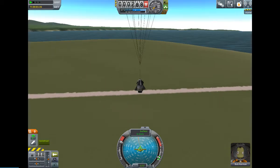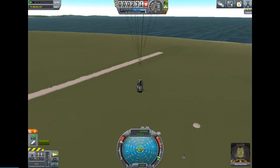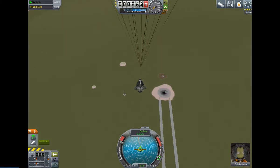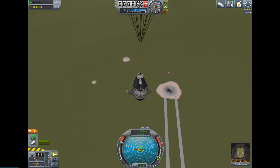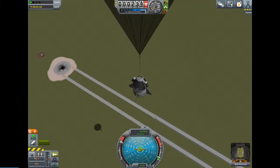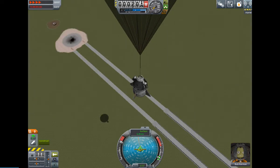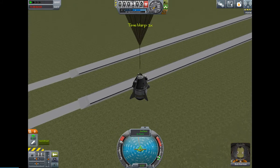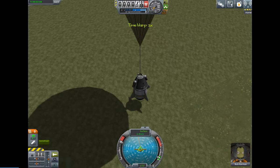If you ever get stuck like that, just remember C and V — that's all you need to remember. What is that over there, supposed to be like crash sites where we've accidentally let rockets go? Now there is a time warping feature, but only if you trust yourself, which I don't really, so I'm not going to do it all the way. And then — touchdown.